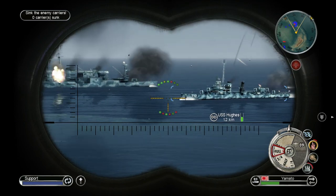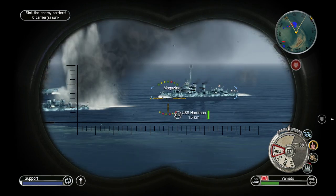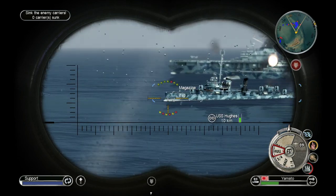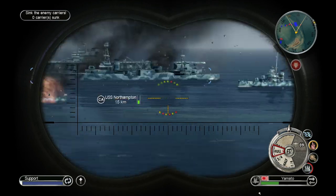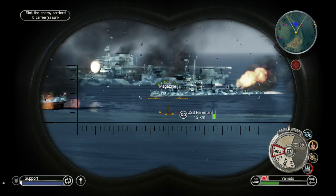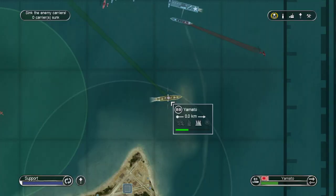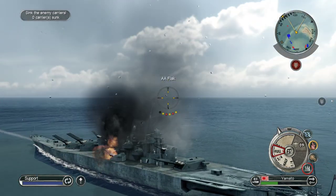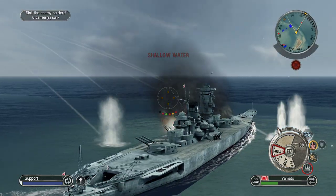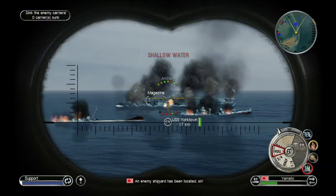Keep up the fire — hit her magazine. Expect enemy torpedo attack inbound momentarily — hit that magazine before they launch. Good hits, keep it up. The enemy is now sinking — two fewer destroyers to worry about. We're in shallow water. An enemy shipyard has been located — watch out, they could be planning to launch vessels from it. Keep hitting the Northampton cruiser's magazine.